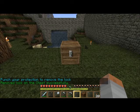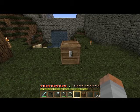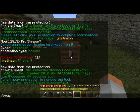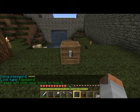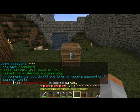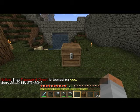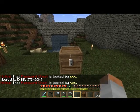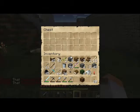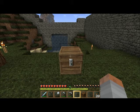You can also make a chest password protected. To do this you just do c slash password and then put your password in, then click it. It won't lock me out since it's my chest, but if somebody else wants to get in there they have to type in the password — 1234 in this case.